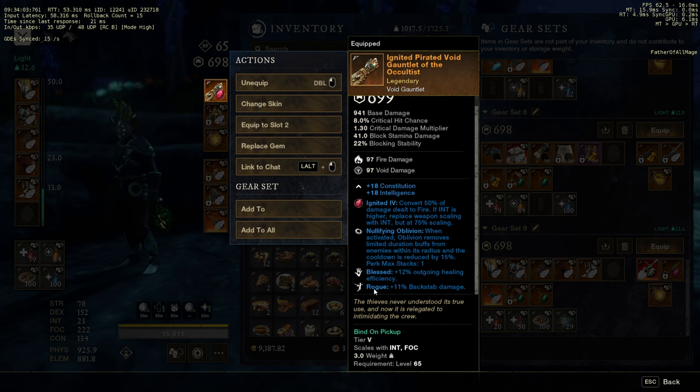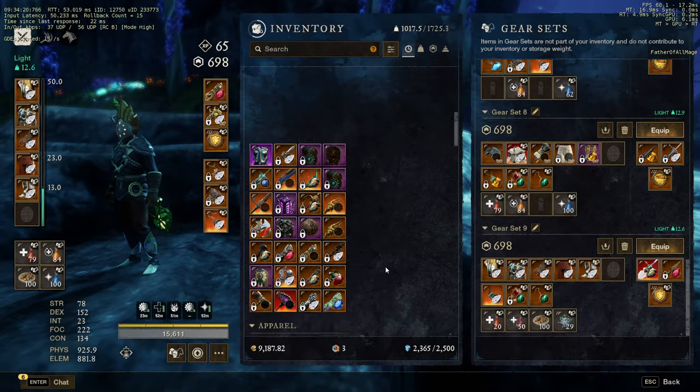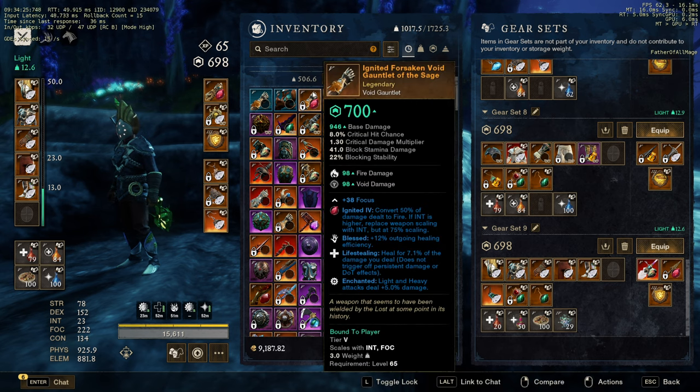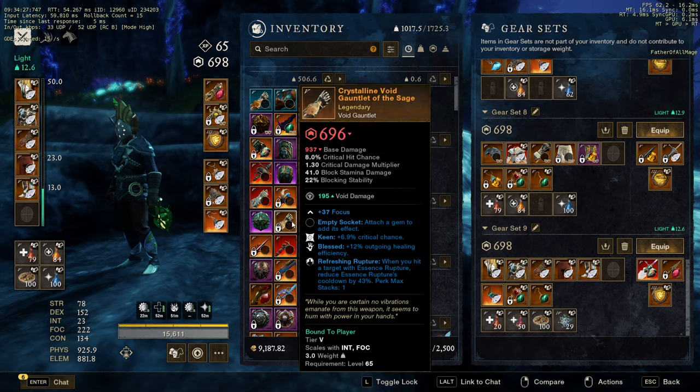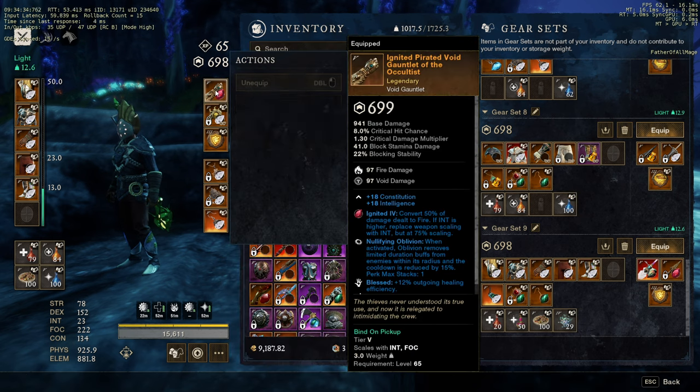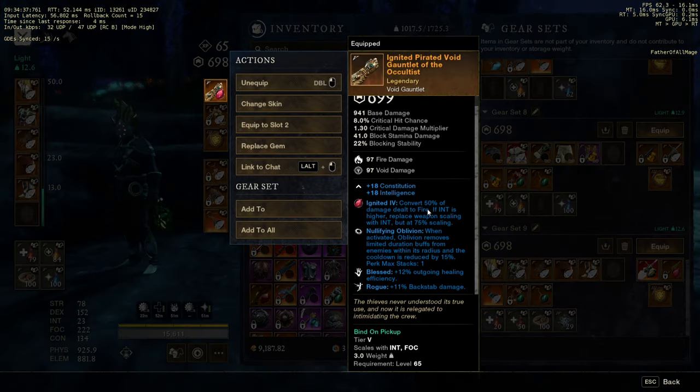Rogue is going to be probably your best perk. But this Void Gauntlet, you can only get it in Barnacle and Black Powder, and it's a rare perk to have Rogue on your Void Gauntlet. So the Void Gauntlet you're probably going to find is going to be some basic one like Bless, Lifesteal, Enchanted, or Rupture King, Bless, stuff like that. Right now with Bless and Rogue, I feel pretty good.